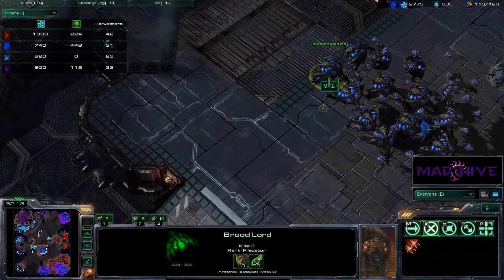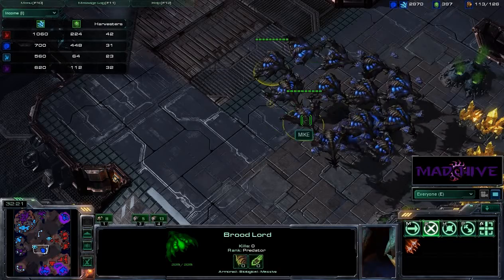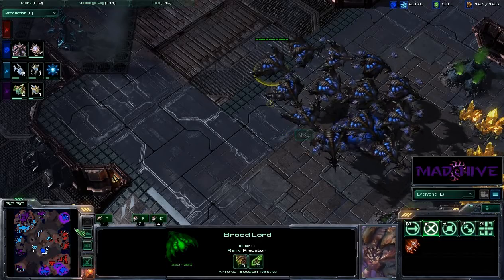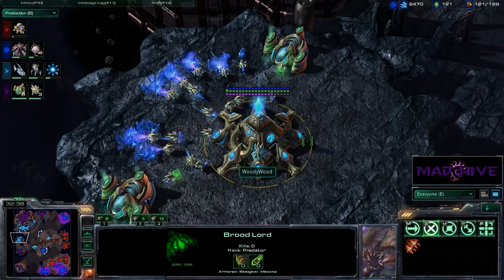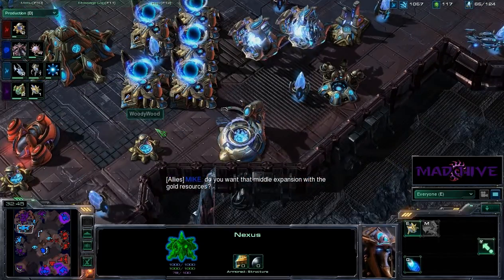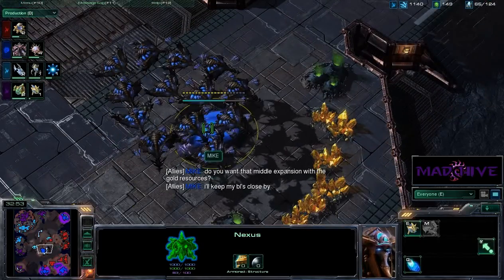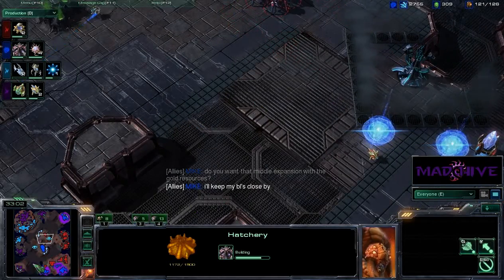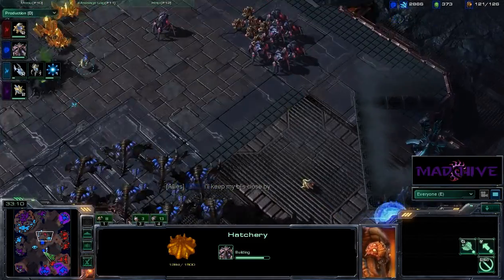It looks like Mike's going to be taking this expansion. His Broodlords have been doing a great job — regardless of their speed and the fact that they have no anti-air or ground support, they've been doing fantastically. If they don't spot these expansions, Redemption X could rebuild quickly. And Woody — well, he's got this base but it's not going to be much. Now he's going to get Blink for his Stalkers. It looks like Mike's going to ask about the gold — Spartan wants to take the other gold, which would cut the map in a weird diagonal. With those two taking the gold, that could be very powerful.